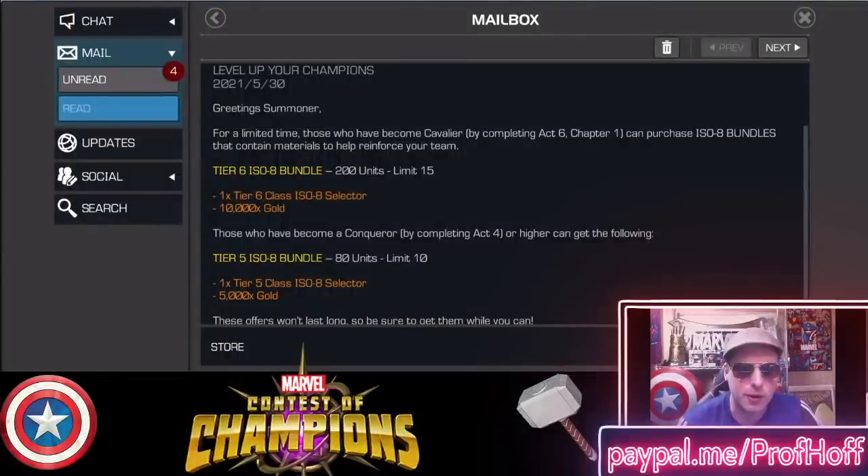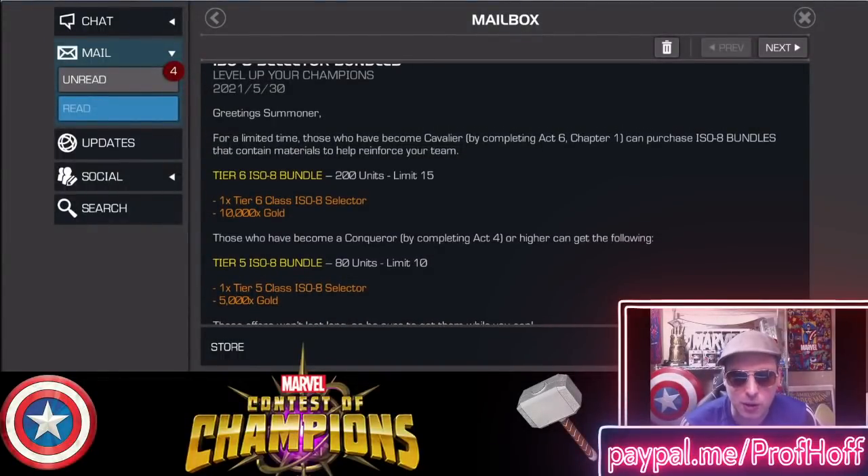The weird thing too is that for 80 units — the Conqueror price — it's $0.50 worth of gold. Now, 80 units is less than half of the Cavalier price, but Conqueror players should still be getting at least 50,000 gold for 80 units. And Cavalier players, for 200 units, should get at least 100,000 — really closer to 200,000 gold. But this is the reality of the game now. They're trying to be a lot cheaper when supplying gold offers because the demand is there. If you get great champions but can't rank them up, you're desperate — and that's how they make money. This is a for-profit game, but this is a really, really bad way to do it, especially with these kinds of offers.